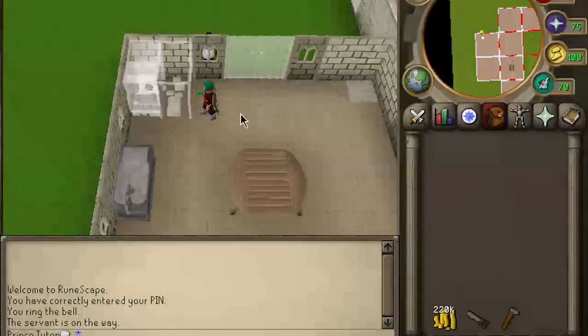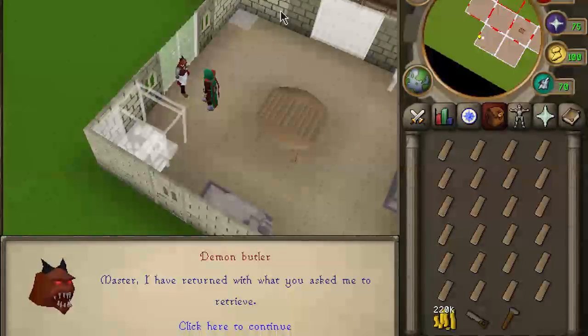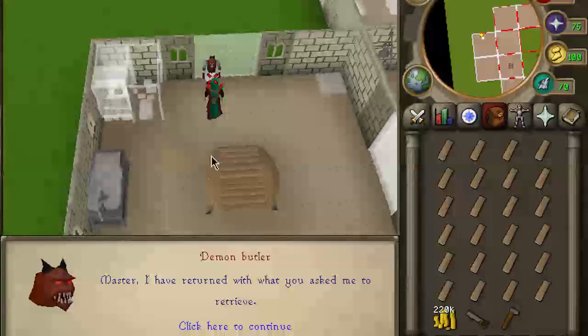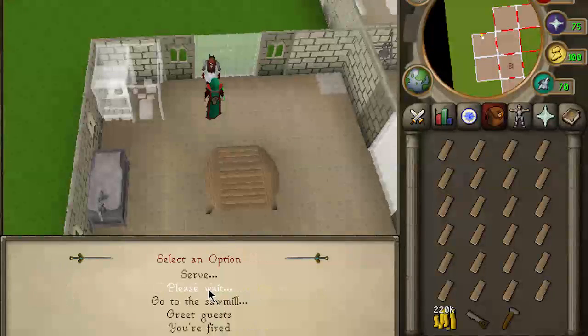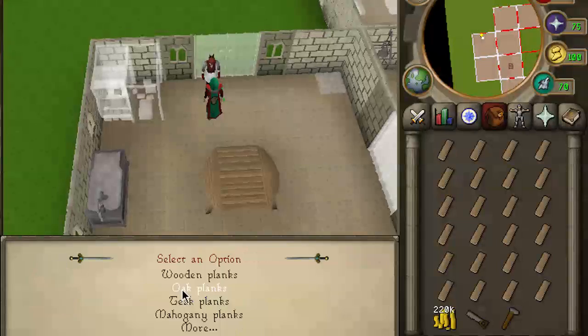Now sometimes he'll get stuck behind this wall, you just have to move out a step. And sometimes he'll get stuck behind this wall, but it's rare, and you just have to move down a step, or down here, and he'll come through and talk to you. He gives you the planks, click on him. Do the same thing, send him to the bank, he'll get more oak planks for you.